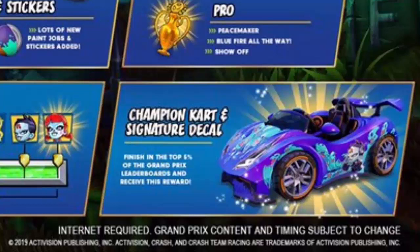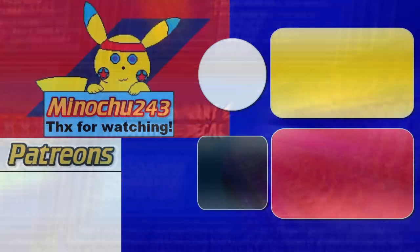I'm also curious about the new characters' default stats — their acceleration and other attributes — since you can use them at any stat now, but I'd still like to know what the defaults are. Let me know what you think in the comments below, and be sure to subscribe to Minochu243 for coverage of the upcoming new stage and more Crash Team Racing news and updates. Thanks so much for watching!